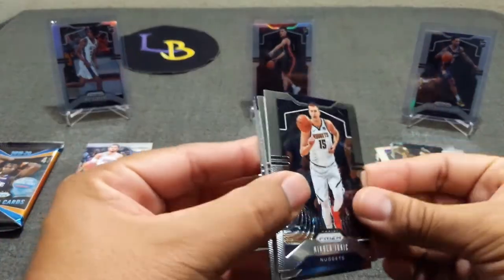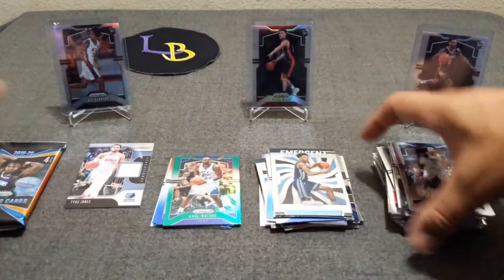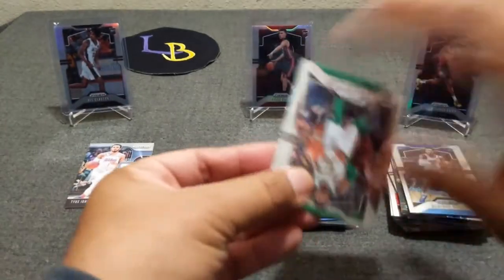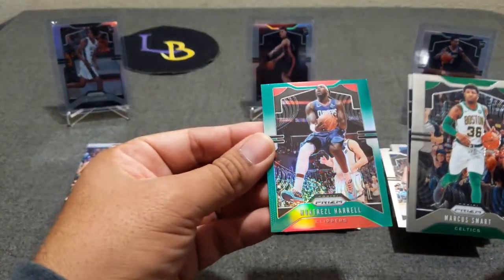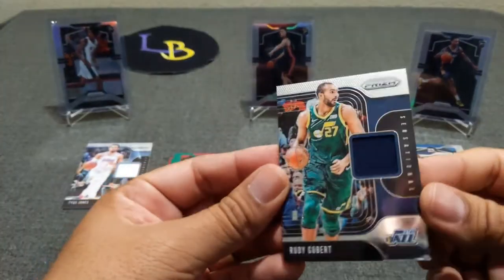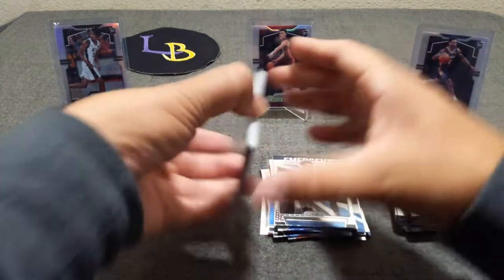Still not hit the purple wave — come on, I just need one of those. Diallo emergent, Brandon Clark, and Jalen Hans rookie. Last pack — got a relic in here. Let's see: Bojan Bogdanovic, Montrezl Harrell, and let's flip — green Rudy Gobert from the Jazz. And the Marcus Smart base. Ugly pack, but we did hit a banger.